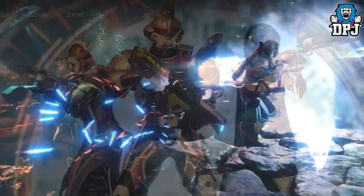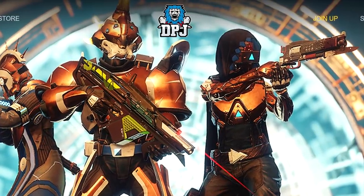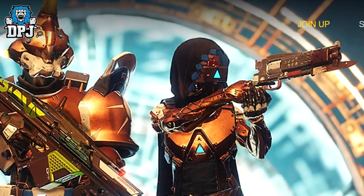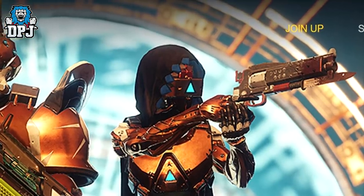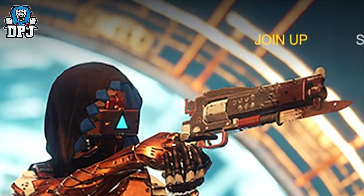Moving on from the trailer, we're going to take another look at this hand cannon I covered yesterday. What does that remind you of? Yes indeed — the Red Death, the exotic pulse rifle from Destiny 1. This no doubt has to be an exotic. But imagine if this were a paired weapon like the Mida Mini Tool and Multi Tool — imagine if the Red Death is making a return and this thing pairs with it somehow to give you extra benefits. That would be epic. I'd welcome the Red Death back with arms wide open. Imagine this thing being a three-burst, much like the Red Death — that would be kind of great but kind of crazy at the same time.